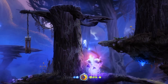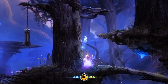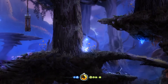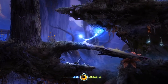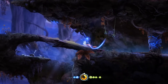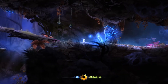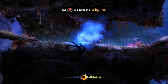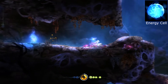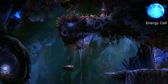Energy Cells are big blue things that are hidden on the map. What I just picked up there was an Energy Shard. An Energy Cell is a big blue thing — it makes another blue dot at the bottom. And then Energy Shards are blue bits that we find everywhere, and those fill up the blue dots.